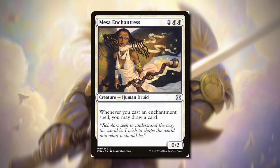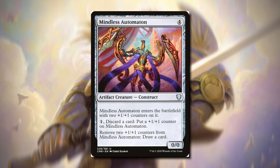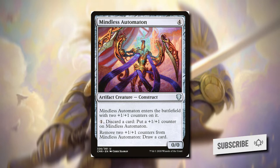Mesa Enchantress will specifically focus on enchantments, so if we're an enchantment deck, this is another great one to use. The last creature is Mindless Automaton. It's going to enter with two +1/+1 counters, but we can remove two counters to draw a card. So if your deck has a lot of +1/+1 counters that you're going to be putting on your creatures, this is a great one to add.